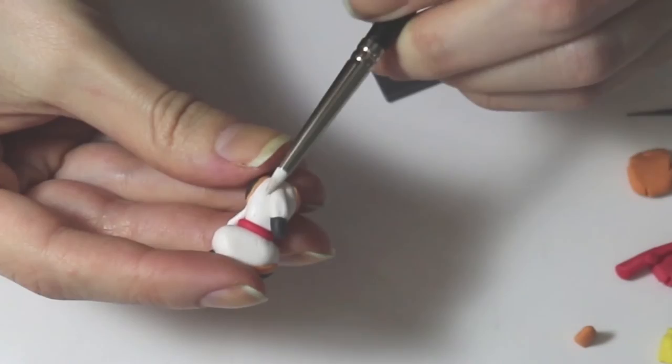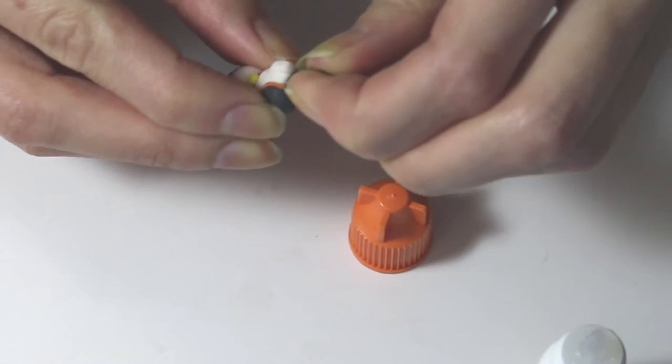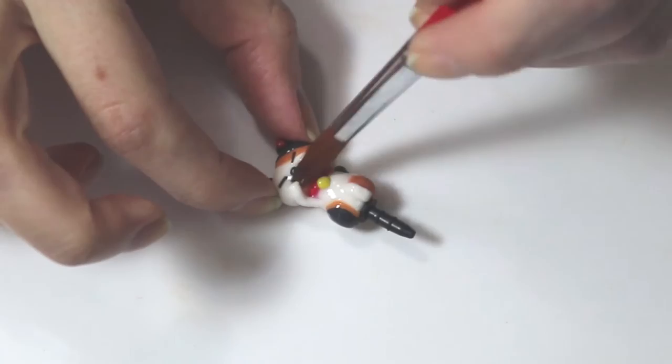Place her tail on — I like to keep it to one side. Then place the phone jack lightly in the bottom and it's time to bake. Please follow your clay's instructions. Now use some glue to adhere the phone jack accessory and let that dry.